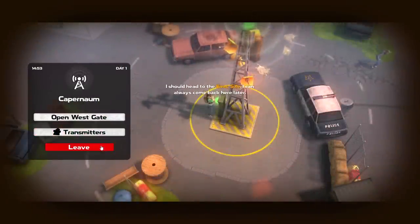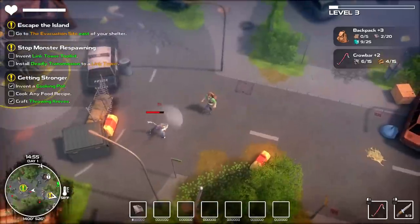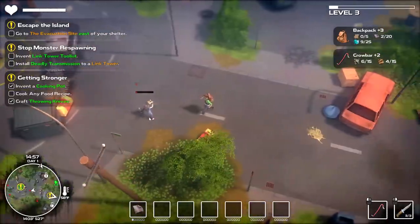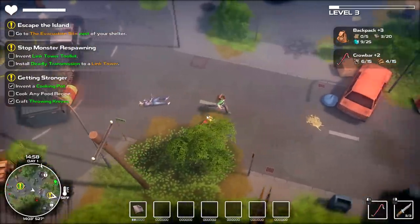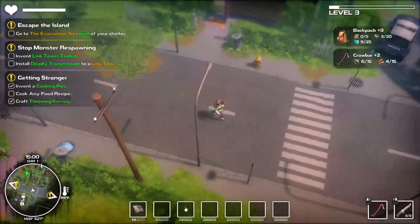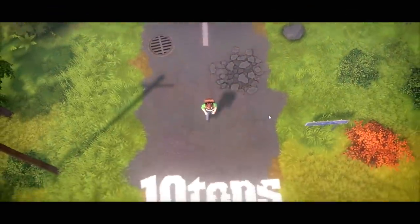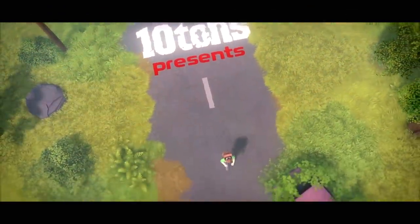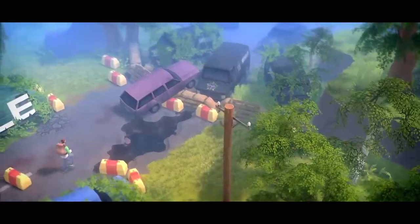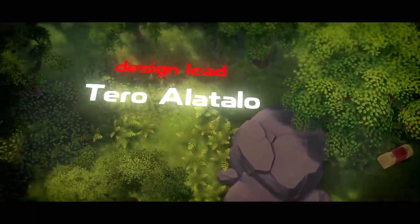I should head to the evac site — I can always come back later. There's also a west gate I haven't gotten around to yet. Your inventory does expand fast enough that I'm happy with it — if I'd been stuck with the default inventory size for too long it would have annoyed me. The inventory upgrades are pretty easily accessible. I've always personally felt like I like games where you can just carry infinite stuff — Gothic did it just right. Just let me carry all the stuff.